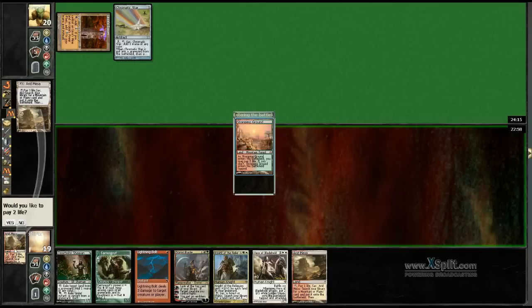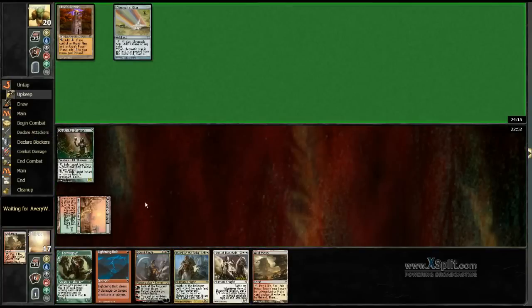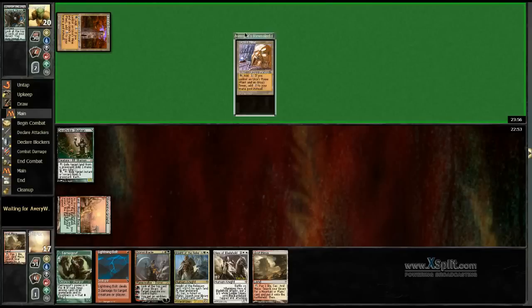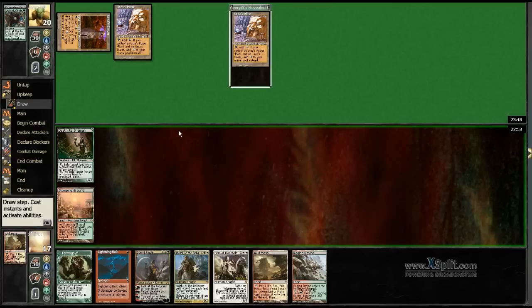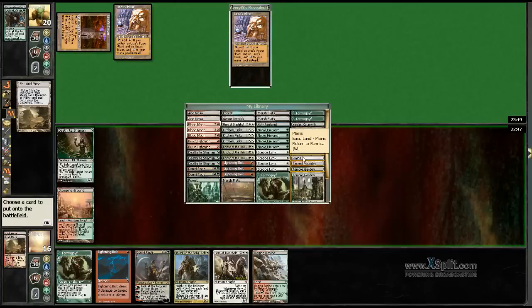We can play Hero turn 3. It should be fine on the play, but when you're on the draw against Tron — especially if he goes turn 3 Tron — then it's pretty much trouble. Maybe he's on mono blue Tron, that would be better. Nah, he's on green Tron. Alright, so he's assembling the pieces. This is like having turn 3 Tron an awful lot of times, to be honest. I'm seeing this all the time.